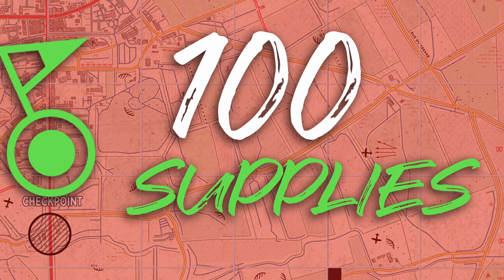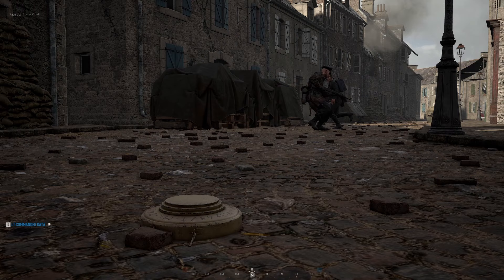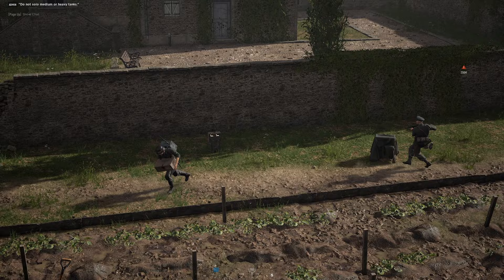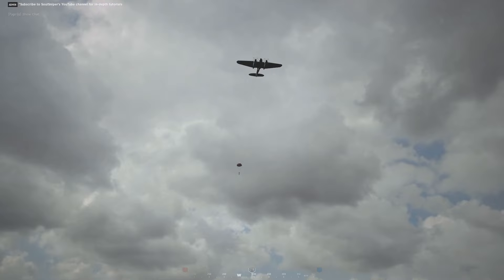The first and most ideal option is a double drop. This is where you have a support player drop their 50 supplies, then redeploy and give up the support role to another player, who can then deploy and drop their 50 supplies as well, giving you 100 total. If you have a cooperative squad, this is an excellent option, as it can be done quietly behind enemy lines without the use of airplanes, giant parachutes, or loud supply trucks alerting the enemy to your presence.